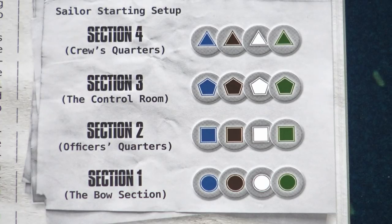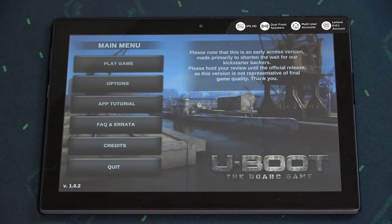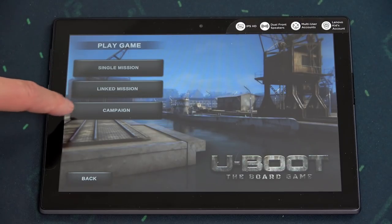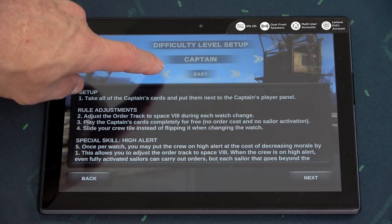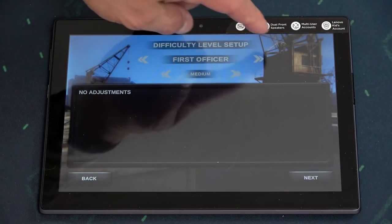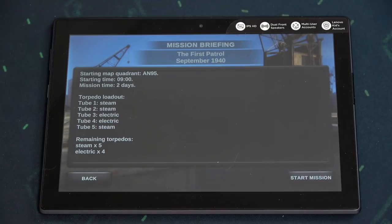Place the sailors into their starting positions as indicated by the rulebook. Take the miniatures from the player panels and place them into corresponding sections. Now choose a game mode and the difficulty levels. When you launch the application, click on play game, choose the game mode: either a single mission, linked missions where you play several single missions connected together, or campaign mode. For each role you can choose difficulty settings from easy through medium to hard. After choosing difficulty levels, click next, read the mission briefing and objectives and click start mission.